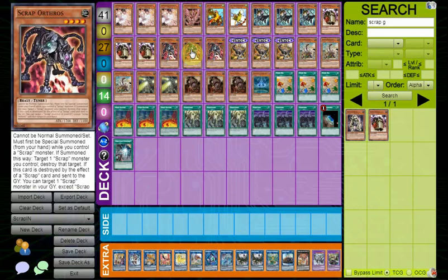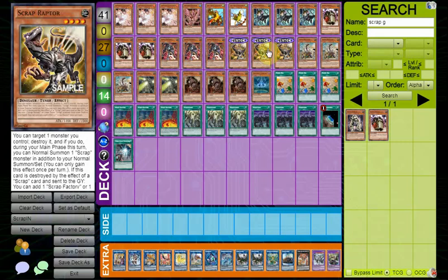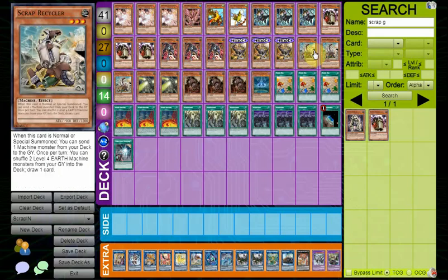Orthros is a free extender. Chimera does require some graveyard setup, but with Scrap Raptor it's actually a lot easier to use its effect. Raptor itself is able to search anything, which is stupid. Recycler — I really want to cut it, but Recycler plus Factory is also a combo, except instead of IP Masquerayna you get Link Rebo.